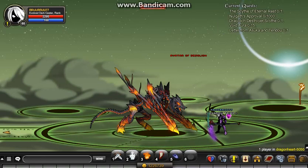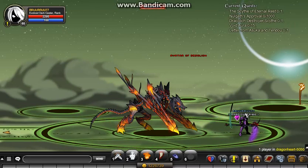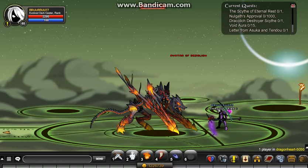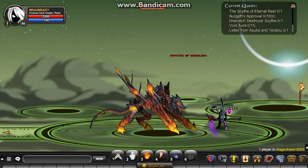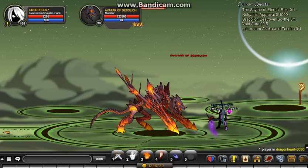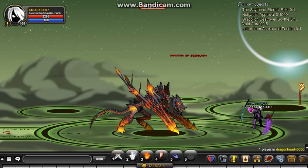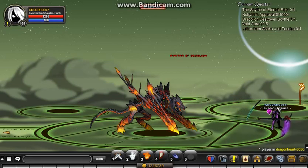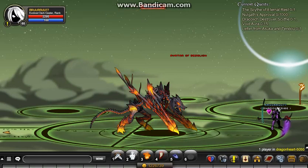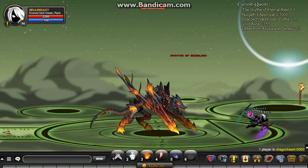Next up we have Void Aura. This can take a really long time depending on whether you're a member or not, or if you have Sepulch's Armor. Just a little note — the other versions of these monsters in Dragon Challenge do not drop the items for this quest. Only the actual monsters in their respective maps drop the items, so not the ones in Dragon Challenge. Only the Void Dragon in slash join Void drops the Heart, not the one in Dragon Challenge.